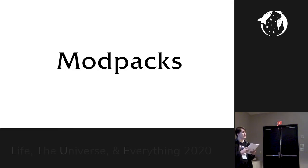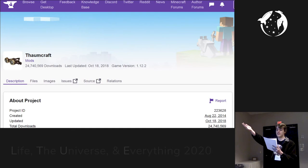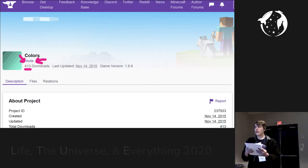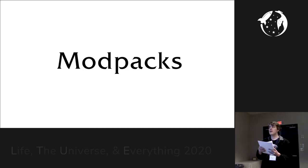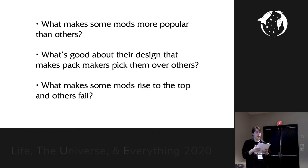The best mod packs are downloaded millions of times, thus making the mods within them also downloaded millions of times. When these mod pack makers build their packs, they try to only add the best mods. This means some mods — like one that adds a new magic system — get added to many packs and get tens of millions of downloads, while others get only a few hundred. Usually the best mods become the most popular because of good game design. This makes for a fascinating study of game design: what makes some mods more popular than others? What makes some rise to the top and others fail? That's what I want to talk about today.